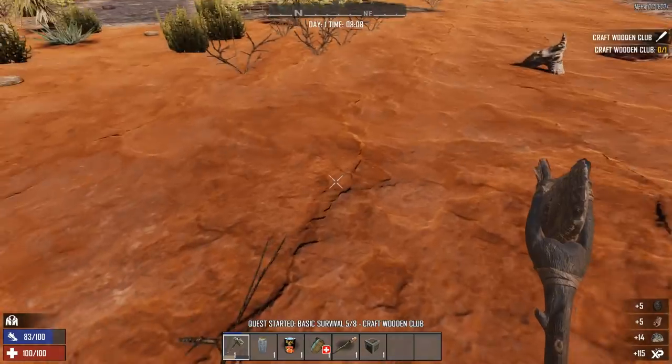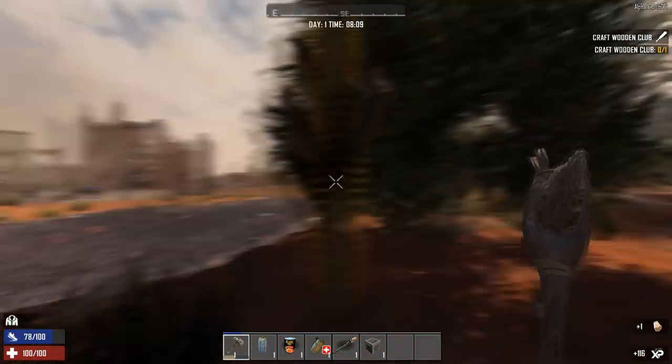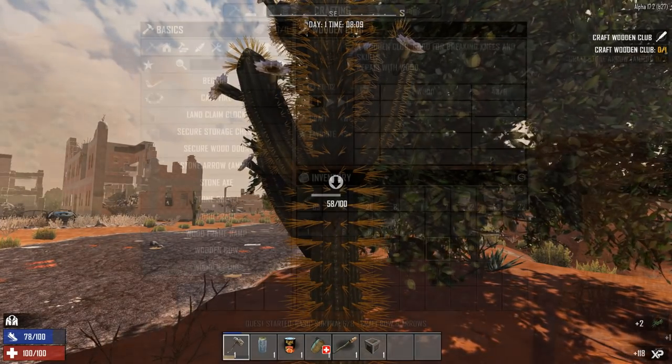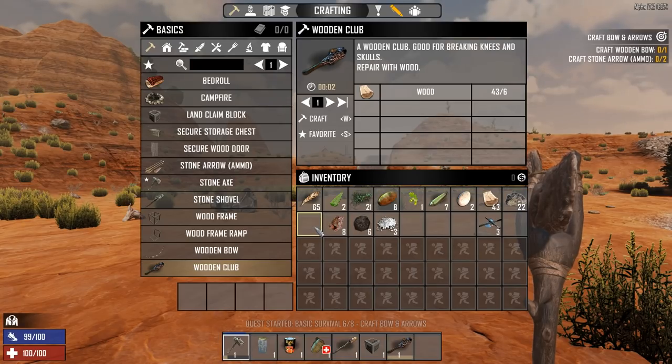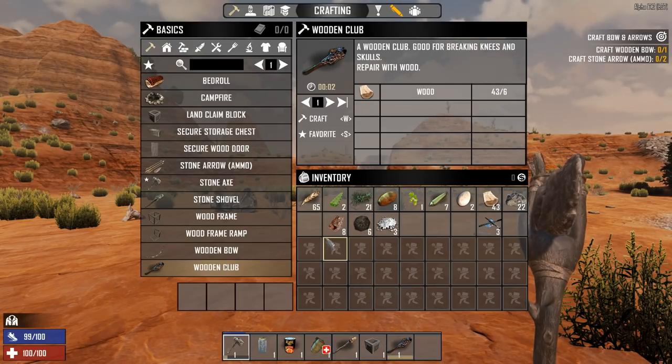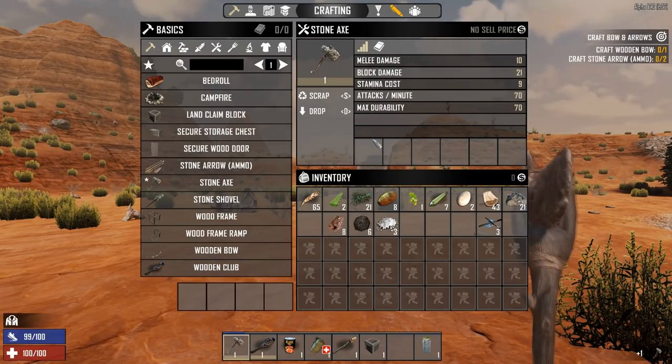Keep collecting stone — you're going to need it for repairs and new items. Our next task is to craft the wooden club, so we can collect some wood and knock down a tree. We've created the wooden club, which gives us a decent melee weapon to start with. Press Shift and click to place it on your hotbar, or drag it wherever you want. I tend to keep items together so they're easier to manage.